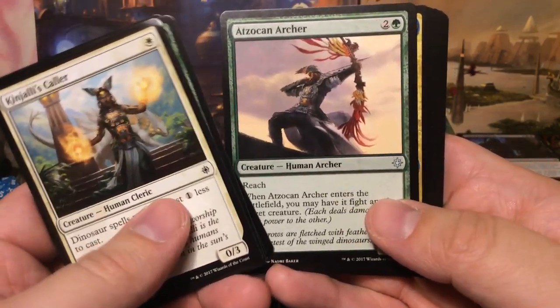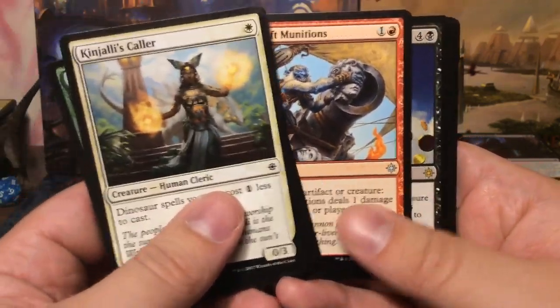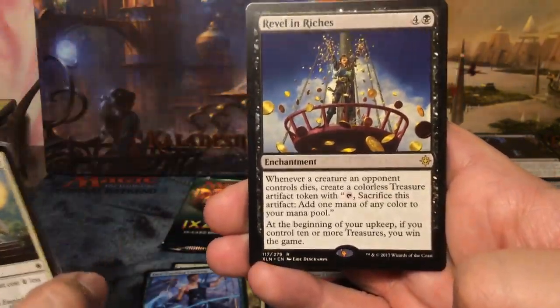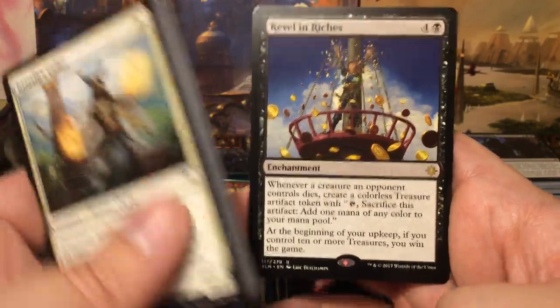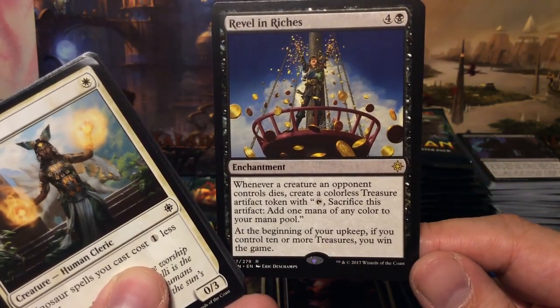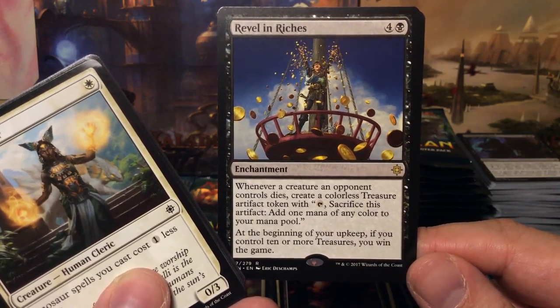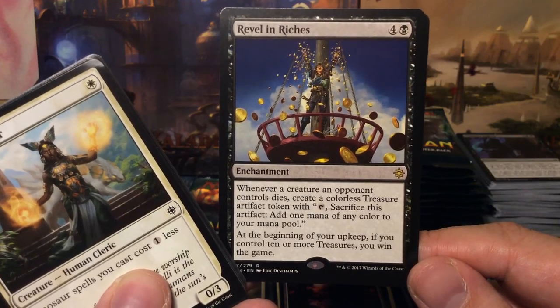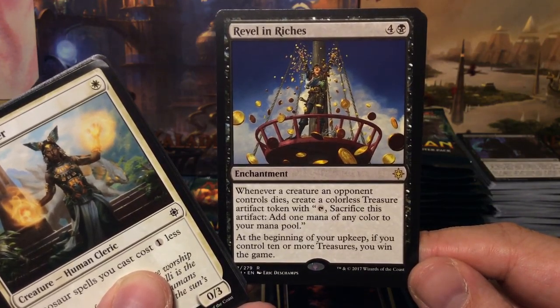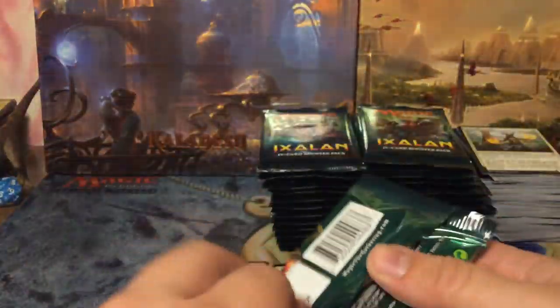Atzukan Archer, Shapers of Nature, Makeshift Munitions, and Revel in Riches — awesome card, this is going to be one of the win conditions for my pirate commander deck. Whenever a creature an opponent controls dies, create a treasure artifact token. At the beginning of your upkeep, if you control ten or more treasures, you win the game. Simple as that.